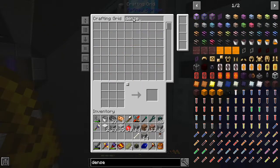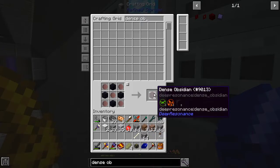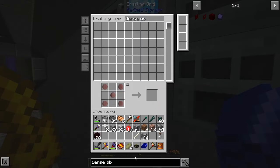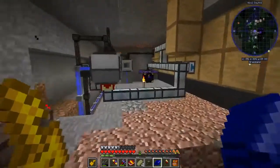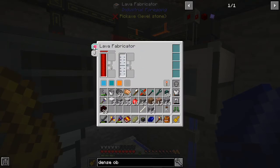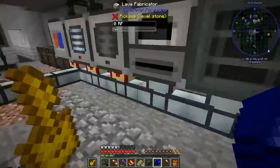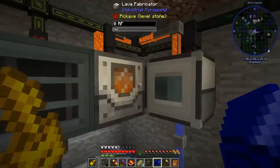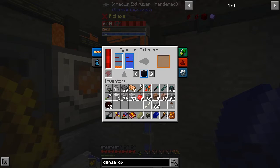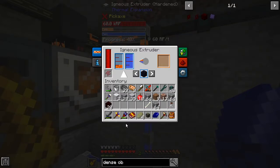We need to make dense obsidian and also dense glass. I figure we're going to need a good amount. I can't make a stack — am I out of obsidian? I am out of obsidian. That's unfortunate. We're going to need to turn this guy back on, which I was not looking forward to because this guy uses a ton of power — 200 RF per tick. That's a lot to create lava, which will create obsidian. Let me get some obsidian coming in and I'll come back in just a minute. As soon as we get ready to make the dense glass, I'll finish making up the stack we need.